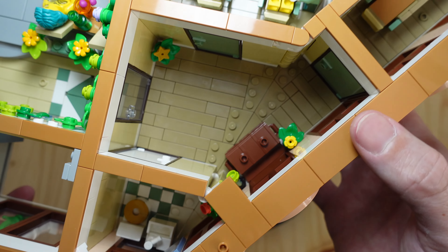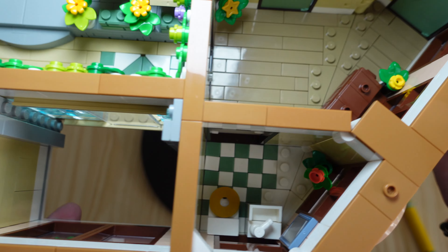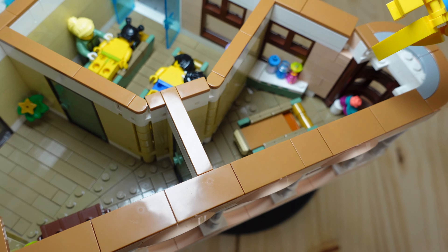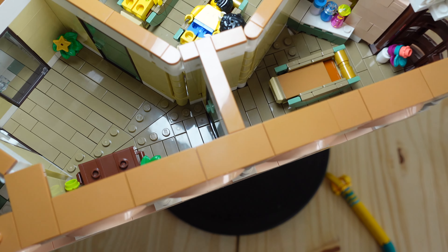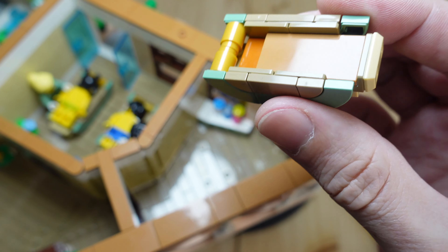Moving over to this side — here's an entryway where you have access to the bathroom to change into your swimming clothes or robes for a massage. Over here is a massage table with some massage oils and scented perfumes, and a little plant. Let's take a closer look at the massage table — it's nothing too fancy.